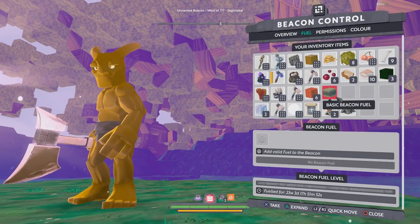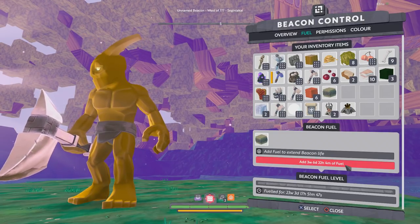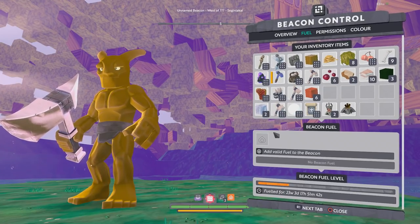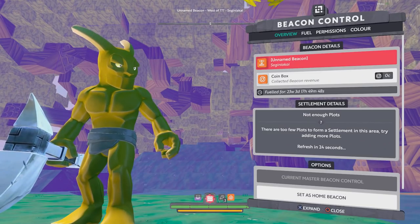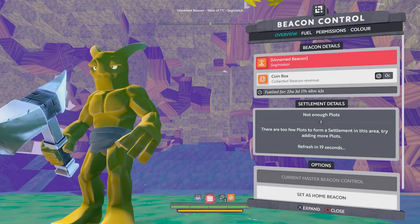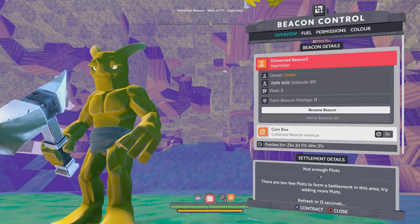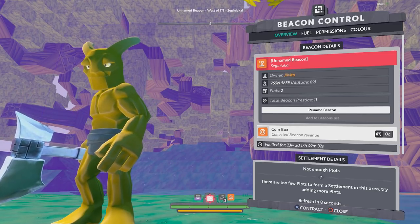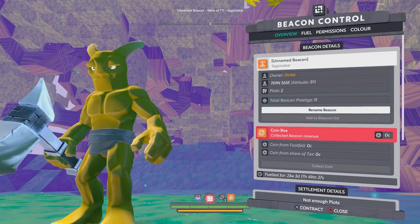Go over to the fuel tab, drag and drop your beacon fuel in, and it'll tell you it adds about three weeks and six days — essentially a month of fuel. There are more advanced fuels you can craft later that last longer. Inside the beacon control user interface, you can see the name of the beacon, hit x to expand it, and see its coordinates, who owns it, how many plots are attached, and the total beacon prestige — a measure of the value of all the blocks inside the beacon. Below that is the coin box.